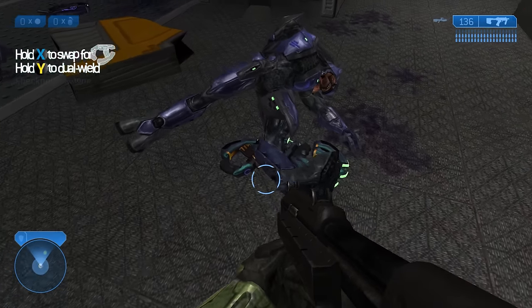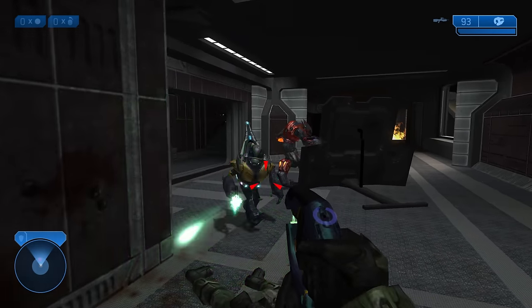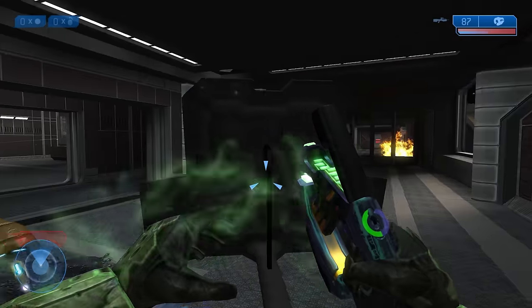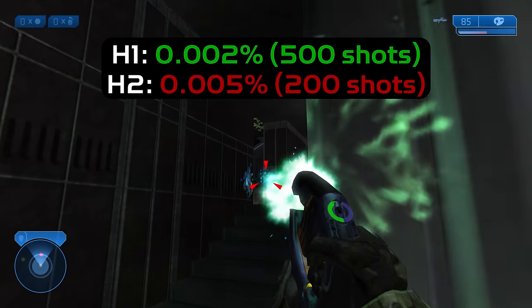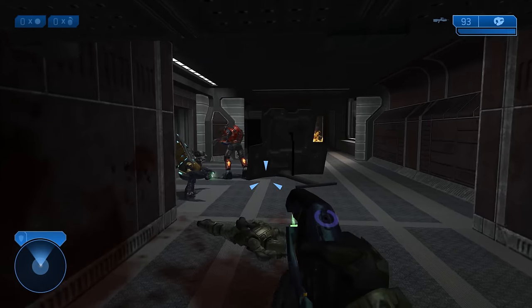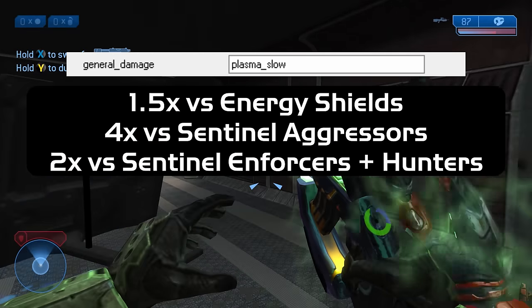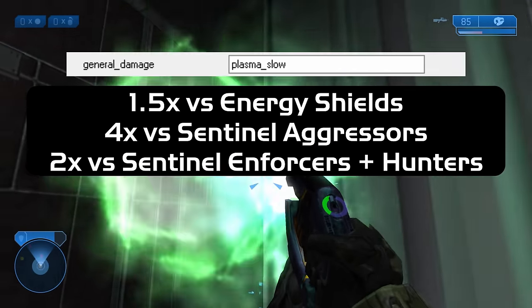The next weapon is our first Covenant option — the Plasma Pistol. It's in many ways a downgrade from its CE counterpart. It can't fire as fast as the player can pull a trigger anymore. Its standard bolts travel slower, eat up more battery per shot, and do significantly less damage than before — so low that it's borderline useless as a killing option. The damage model the standard bolt uses is Plasma Slow, notable for its 50% damage boost to energy shields.